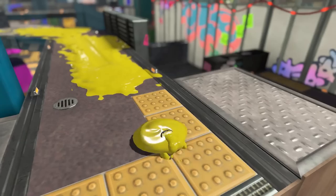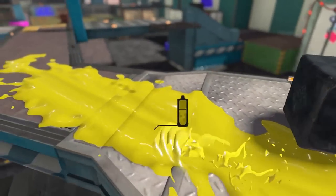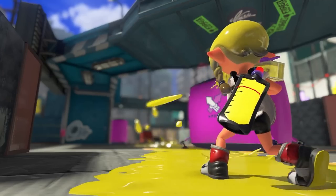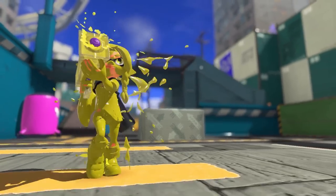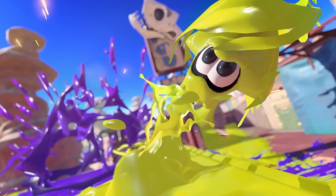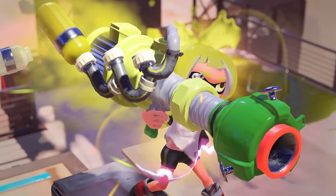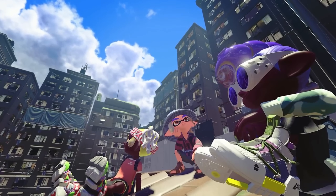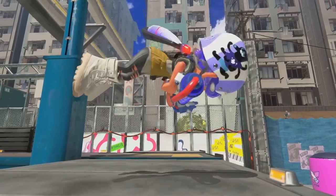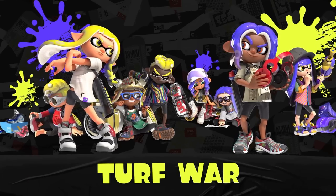They can splat ink in kid form, and smoothly swim through it in swim form. So this is a little intro to what Splatoon is. We've been studying their biology day and night. Today we'd like to share some new findings on these inklings while providing summaries throughout. Of course, what goes for the inklings also applies to the octolings — that's what I like to play.